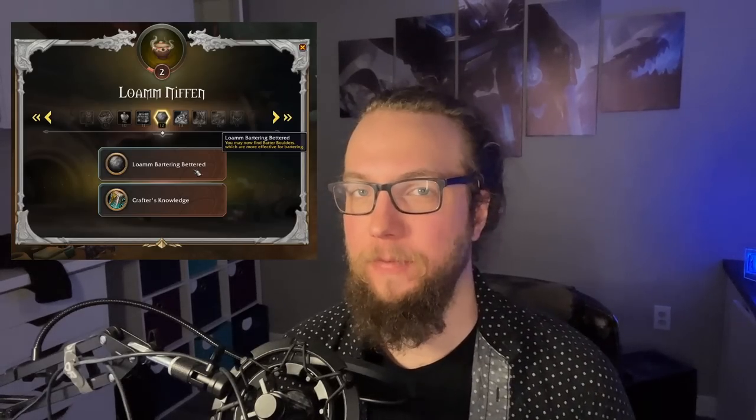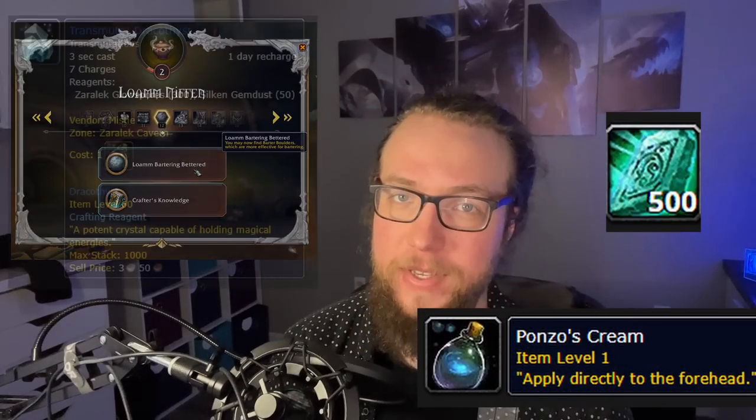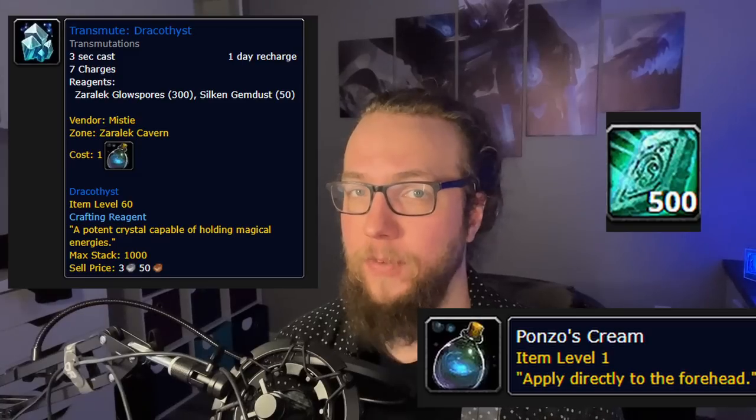Hello everyone, it's Gladius. In 10.1 and in season two of Dragonflight, we're going to do a lot of trading with the Niffin faction. There's a new feature called the bartering system, where we're going to use currencies to trade for items, which we then trade with other NPCs to get the items we want, like vendor recipes for professions. It's important that we use our currencies wisely and don't spend them too quickly, because there's a certain point where the trading currency actually changes. In this video, I'm going to go over exactly what we need to be aware of as we go into trading in the bartering system. There's a lot to go over, so let's jump right into it.